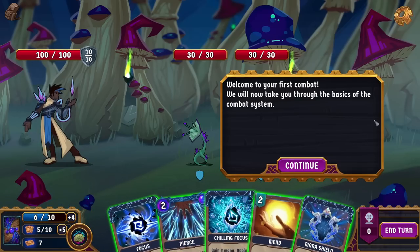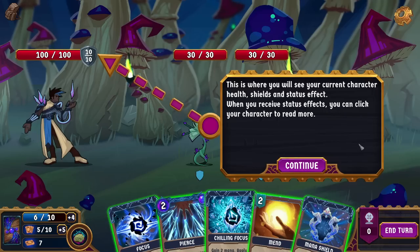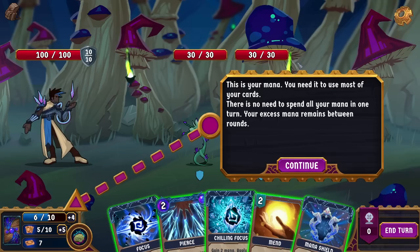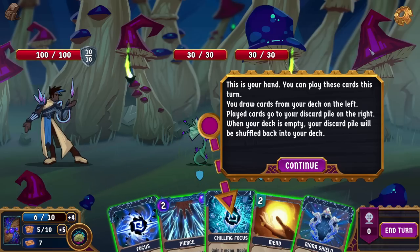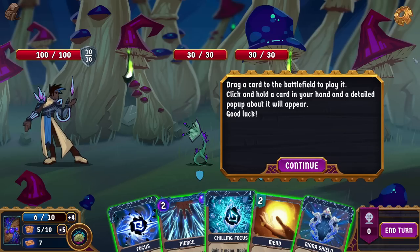Welcome to your first combat. We'll now take you through the basics of the combat system. This is where you'll see your current character health, shields, and status effects. When you receive status effects, you can click on your character to read more. This is your mana — you need it for most of your cards. There's no need to spend all your mana in one turn because excess mana retains between rounds. That is very noteworthy. It looks like we gain four mana a turn but we can hold on to it if we don't use it.